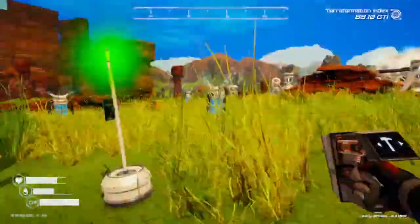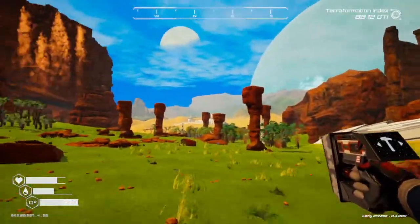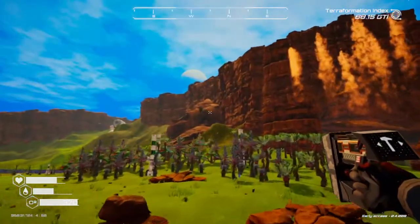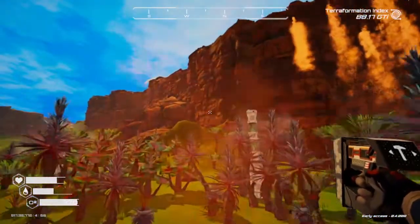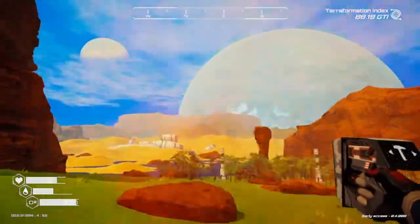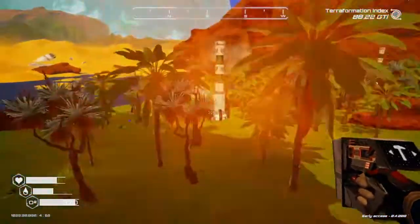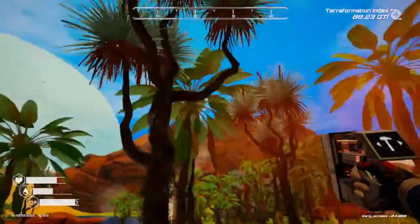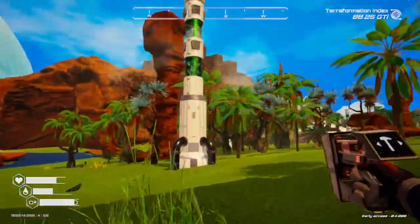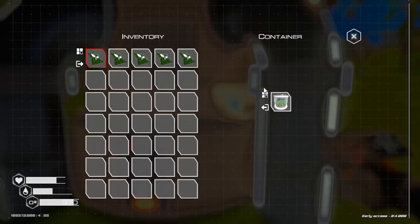Yeah, I like to stock up on resources. As you can see, I put a bunch of these way far away from the base. I'll show you what the golden seed tree looks like — I made a golden seed flower or tree. These are supposed to be the golden seed trees.